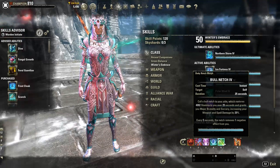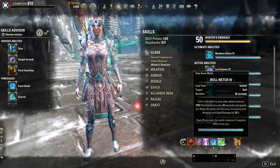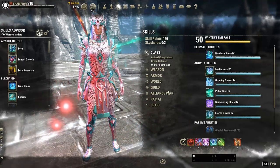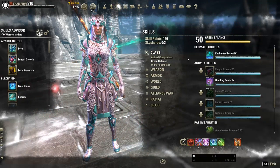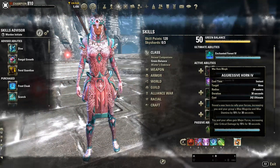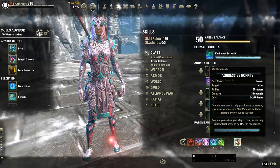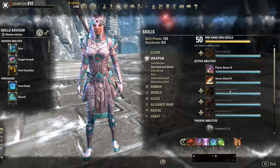The Netch also removes one negative effect from me, which can be a lifesaver especially for fights like Cradle of Shadows last boss Velodrip. Aggressive Horn is going to be our go-to ultimate unless we need Northern Storm or Enchanted Forest. Aggressive Horn gives the group Major Force, increasing their crit damage by 50%, and also gives everyone max magicka and max stamina by 10% for 30 seconds.